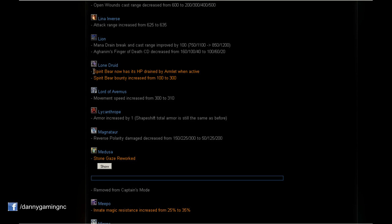Lone Druid: Spirit Bear now has its HP drained by Armlet when active. This means Spirit Bear with Armlet is going to be a problem — people will probably go back to Radiance on Spirit Bear, which is getting buffed in the item changes section anyway. Also, Spirit Bear bounty increased from 100 to 300.